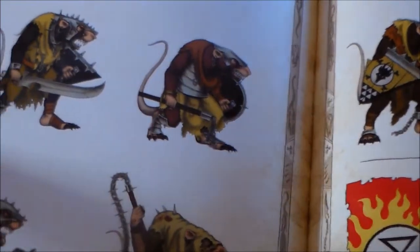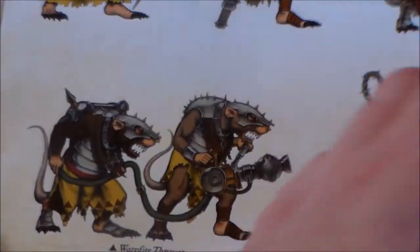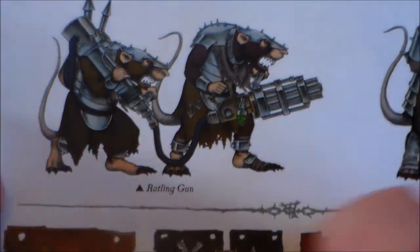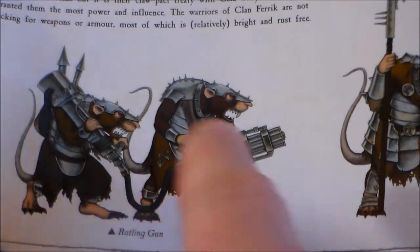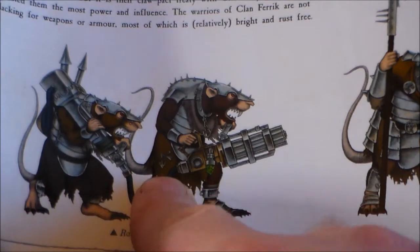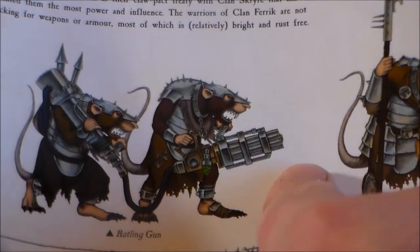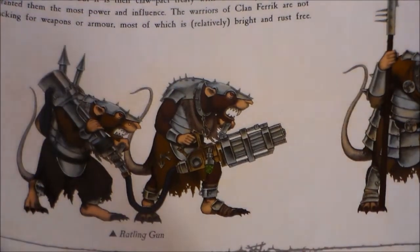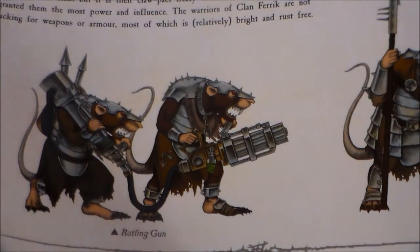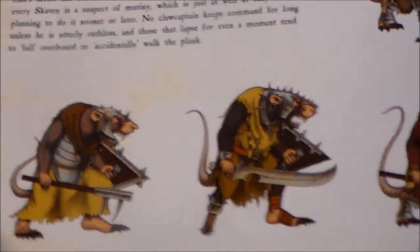This guy with the warpfire thrower got me thinking. There's also a rattling gun here which could look more piratey. I don't have a rattling gun model, but my idea is to take a clanrat and stick a cannon there — because on boats you mostly see cannons. I have a spare dwarf cannon barrel left over from building the organ gun, so I'd replace the rattling gun with that. For gaming purposes it's still a rattling gun, but visually it looks like you're firing a small cannon, which I think fits in really well.